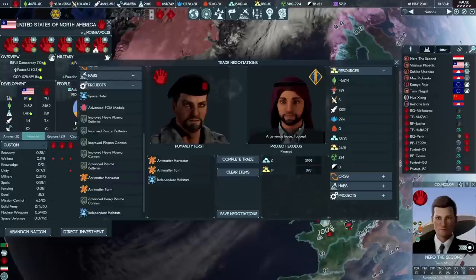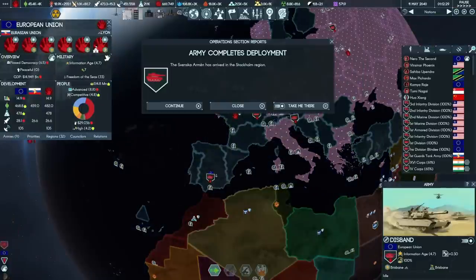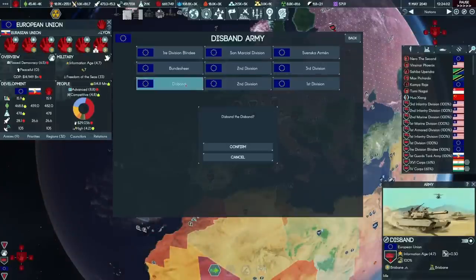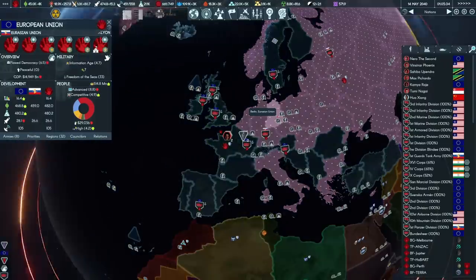Continuing the great history of fantastic trade deals with Project Exodus, I'm going to give them antimatter harvester technologies — I expect he's going to build a billion of them. In exchange, I'm getting all of their useless metals off them. The demilitarization of Europe continues as we reduce the upkeep costs of the massively oversized army. We'll disband two more European divisions this turn, and one of the Eurasian divisions. Basically, if it doesn't have a navy, we're not keeping it.